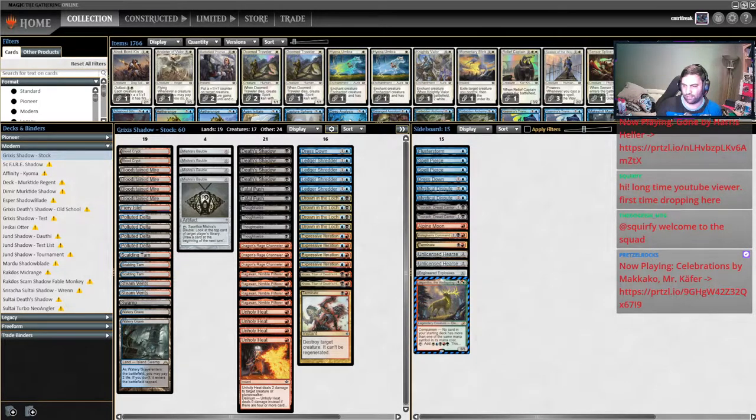Games two and three they start getting a lot more lower-equip-cost cards like Sword of Fire and Ice, maybe Cranial Plating, Shadowspear, Reality Chip — things like that. So stopping the equip is a lot less relevant in those games. Post-board, let's go with a typical Grixis list playing against stock Blue-White Hammer.